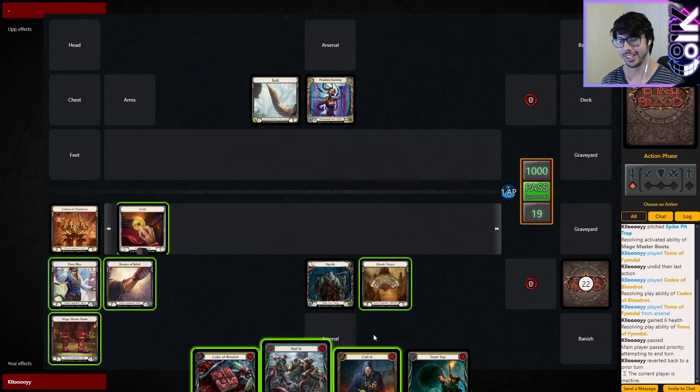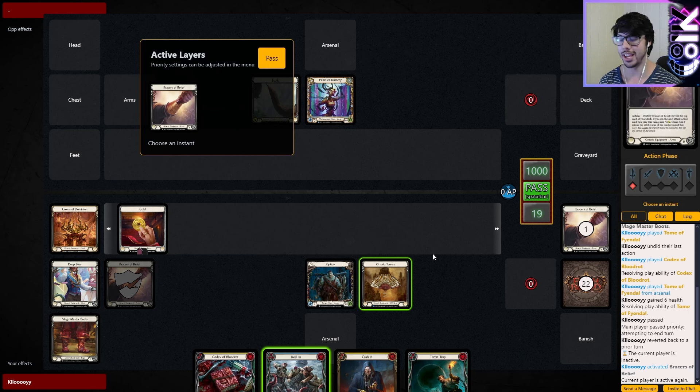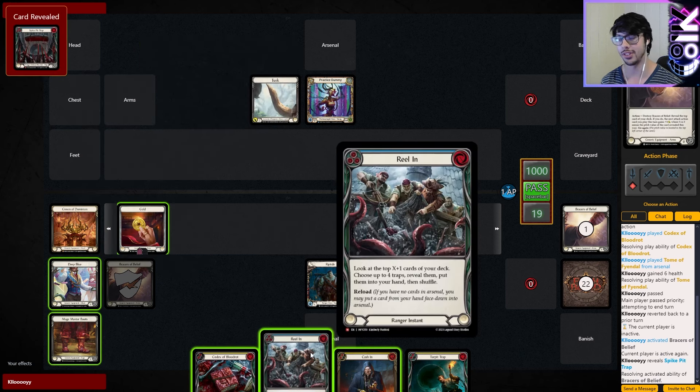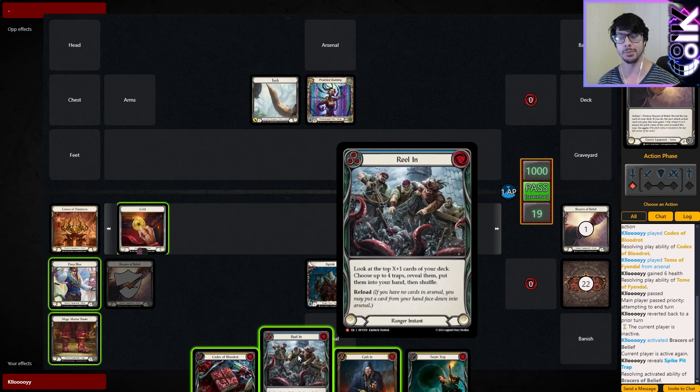So we have Reel-in, Cash-in, some draw, like usual. Braces of Belief — that's a bit of a weird one, because we're not running attacks. So what do we want this for? A little bit of scouting. We can use Braces of Belief — we can see that our next card is a trap, which makes us want to play Reel-in more than Cash-in, because Cash-in we want to draw into our draw engines, whereas Reel-in we want to maximize and get, at most, four traps. One pitch away if it's blue for four cards is just fantastic.